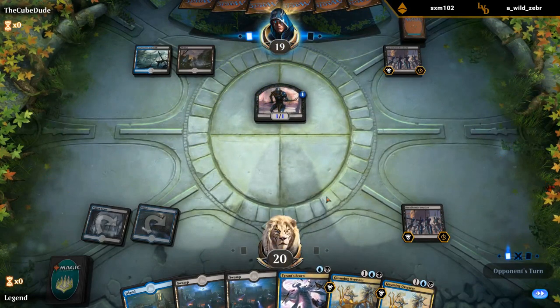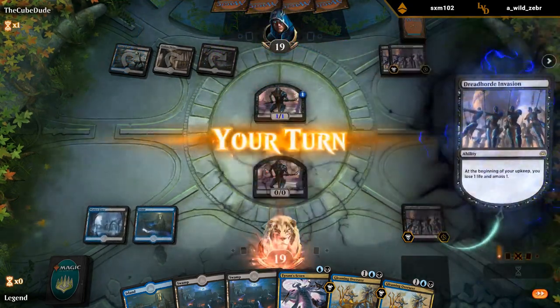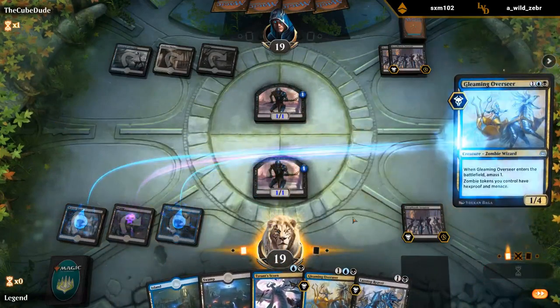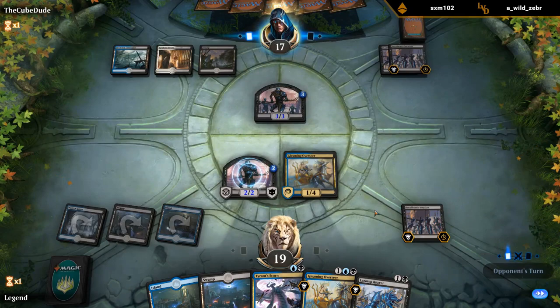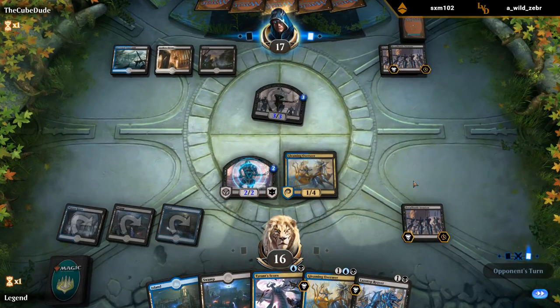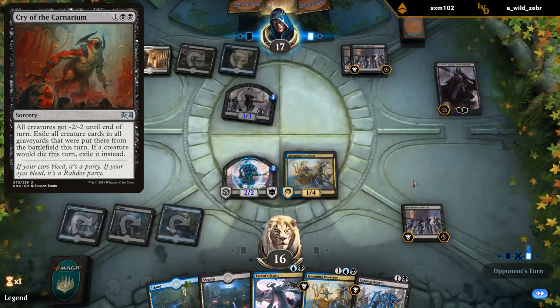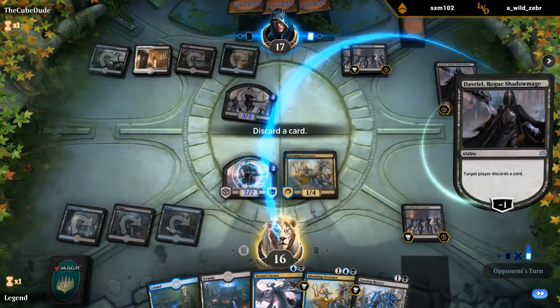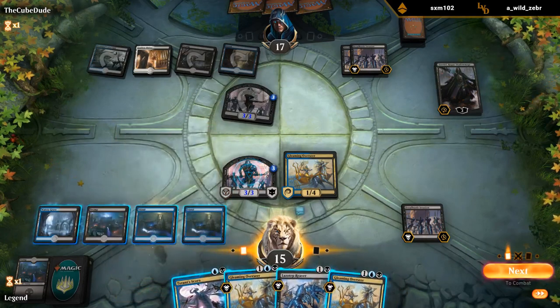Dreadhorde Invasion — it's the mirror match! Tyrant's Scorn can deal with an amass token at some point and our Overseer can protect our amass token. Opponent has double Invasion as well. Opponent might get to amass faster than we can. Don't think I want to risk the Overseer in case of a Kaya's Wrath. More Overseers — I think we just want to play a Reaver and then probably kill their token after they amass on their turn.